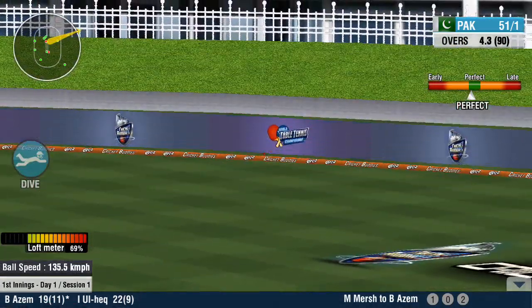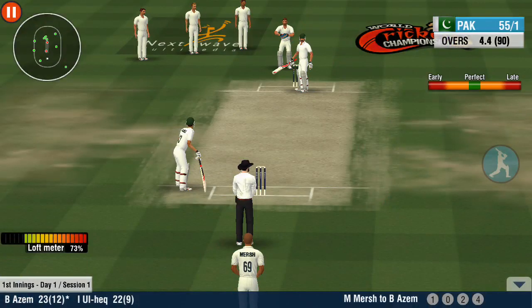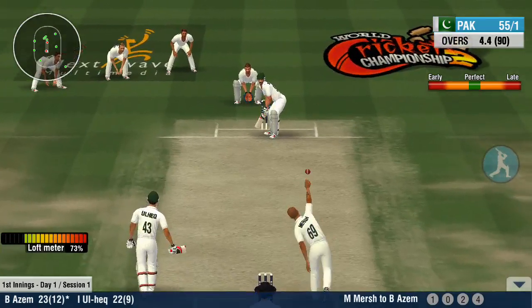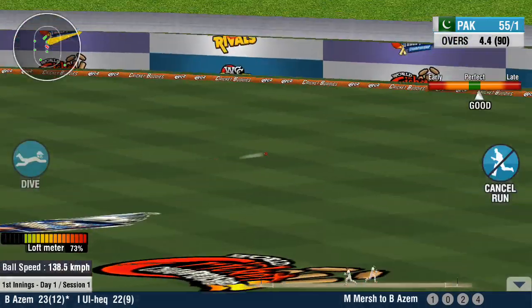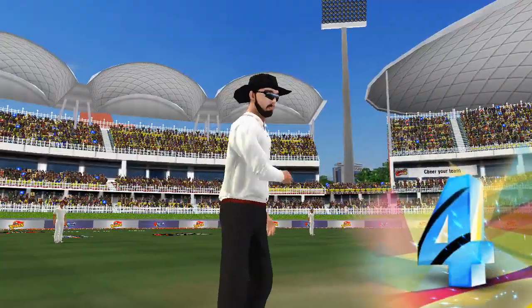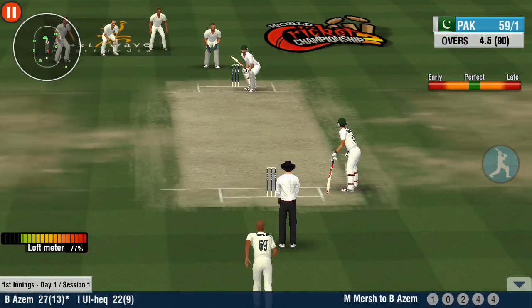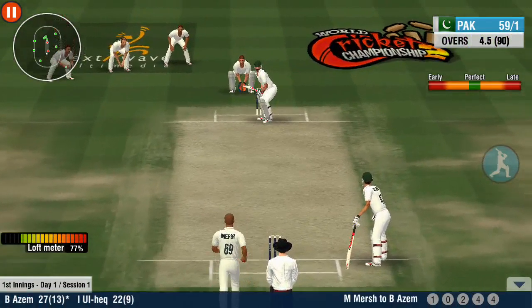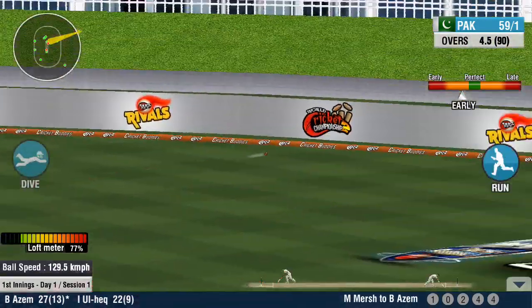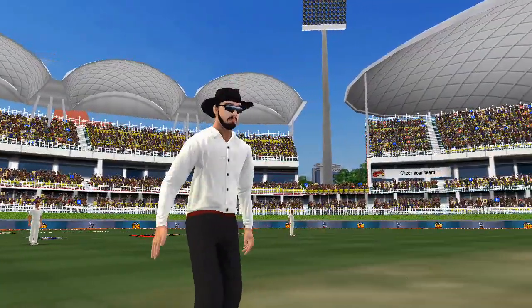With a hop, skip and a jump off the ropes — four to the batsmen! Four — will he make it three boundaries in a row? That will bring up the combined 50 for these two. Well played. It's sayonara with that delivery — a four off the last ball.